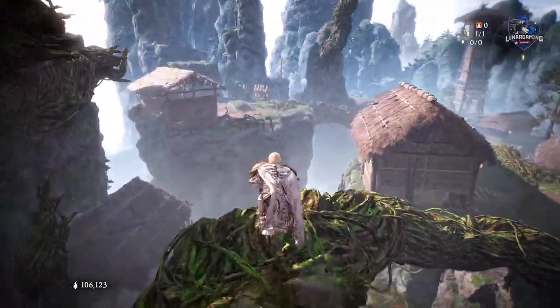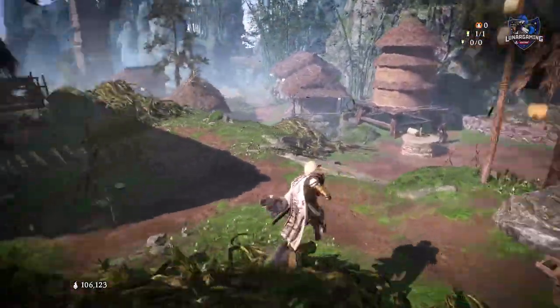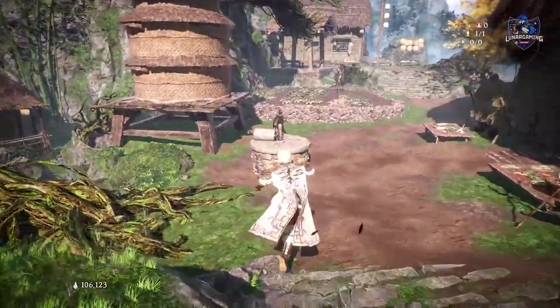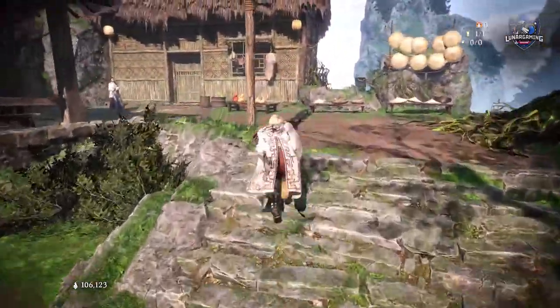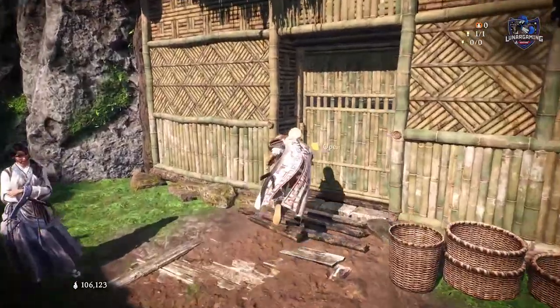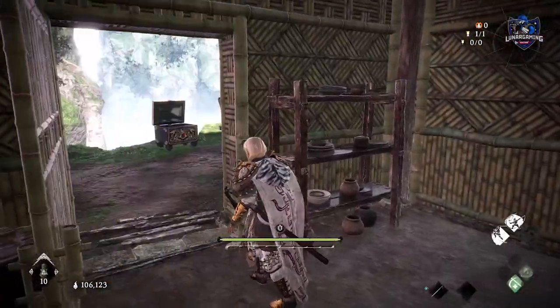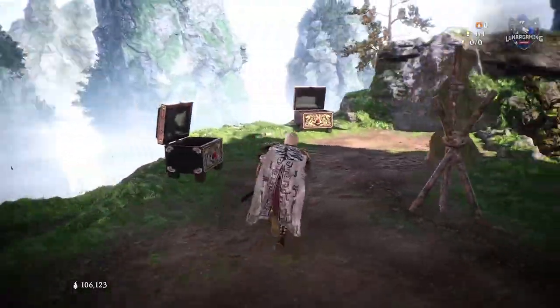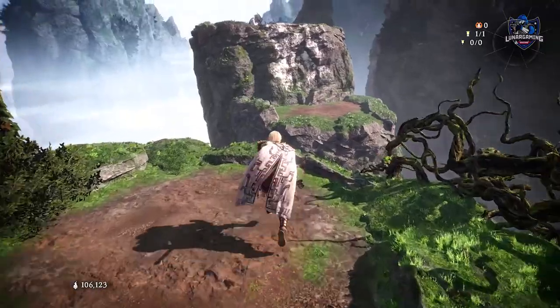Head back to the hidden village. For this part, you must actually complete another side quest called the Teowis House Key and unlock the front and back doors of this building. Once you've done that, head out to the back yard and speak with the meditating hermit — he is actually the woman's missing husband.